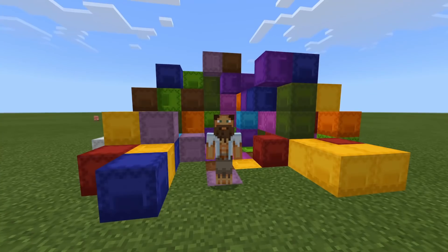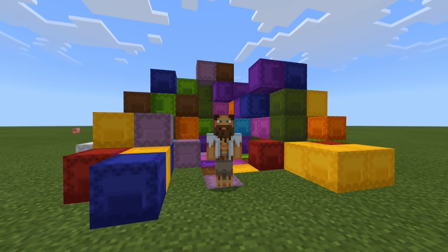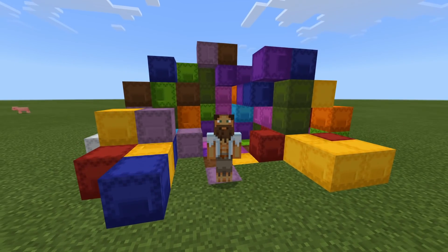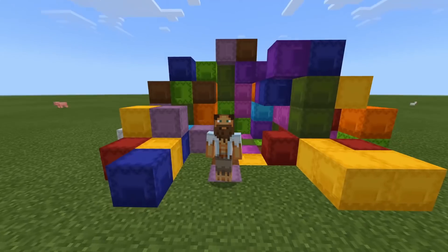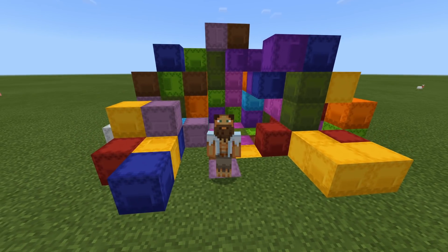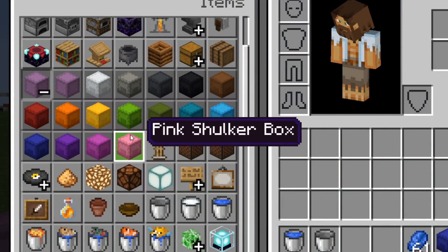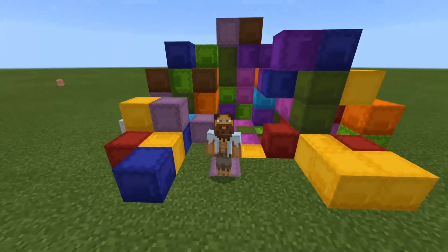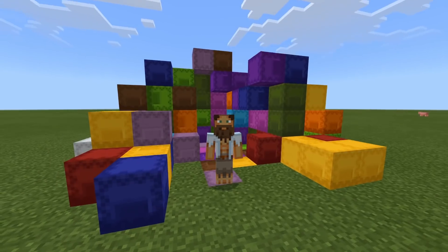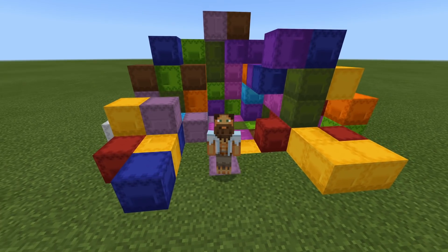This one is about shulker boxes. When you first get a shulker box it comes in the color I am standing on right now — that's the original color. You can then go ahead and dye your shulker boxes to your preferred color. But what if you dye a shulker box a color you don't like? You can actually wash a shulker box in a cauldron.